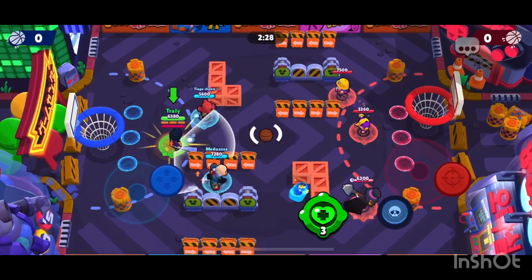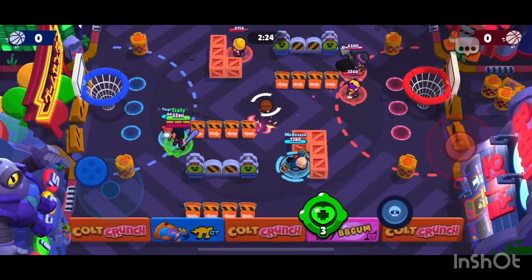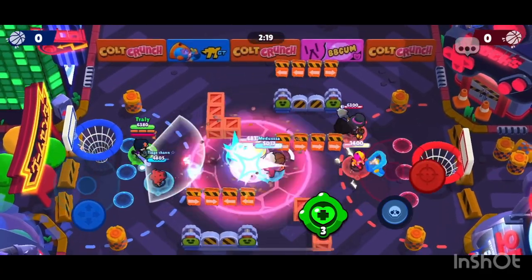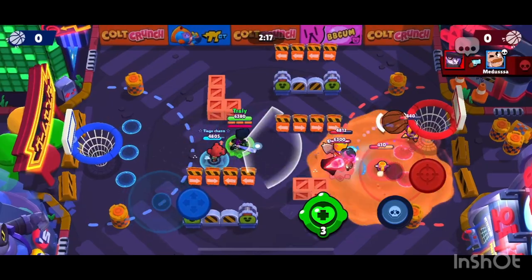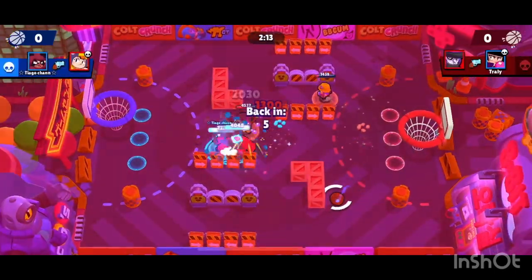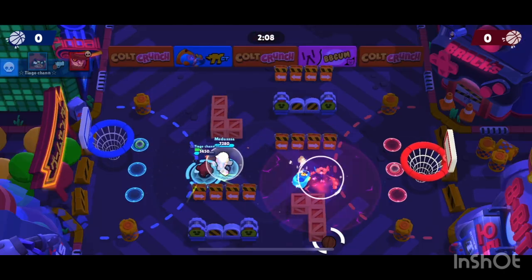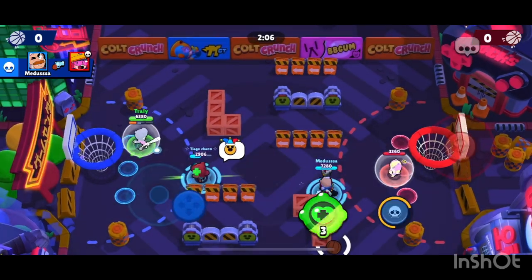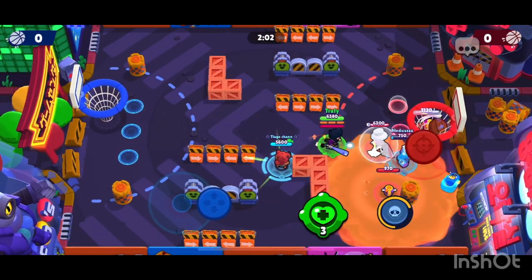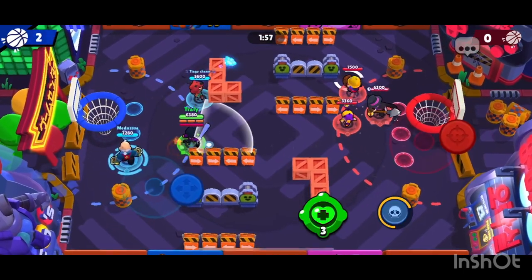Now I'm playing BB. I see the Jackie coming at me doing exactly what I was trying to do last game before all my walls were destroyed. You can see Sam goes in and tries to get the goal — nice attempt, but he doesn't get it. The Mortis unfortunately kills me. Nita's bear does some good damage, allowing Sam to finish off the enemy Jackie. Sam gets the ball, he is slowed, goes for the shot and gets it. We're now up two points — great little strategy by Sam.